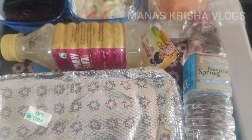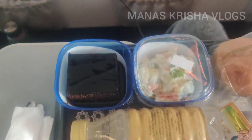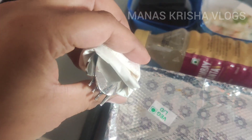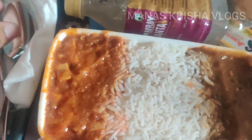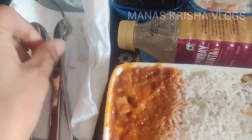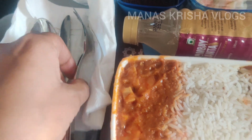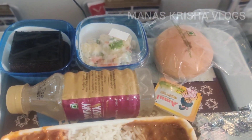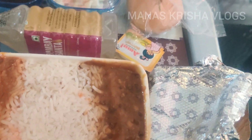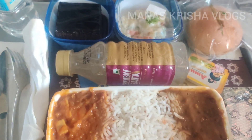So let's check out the menu — what are we getting here? Now we have to check out the menu. This is steel cutlery, whereas in normal class you get plastic. So this is the difference.